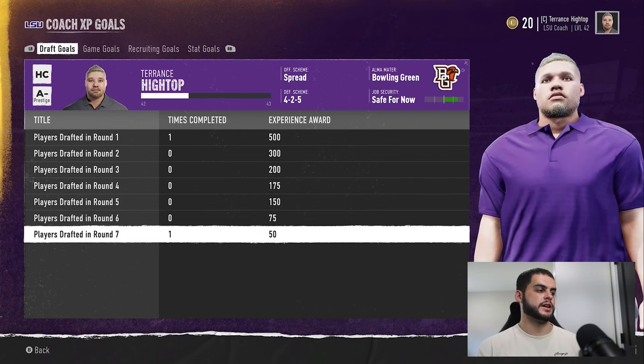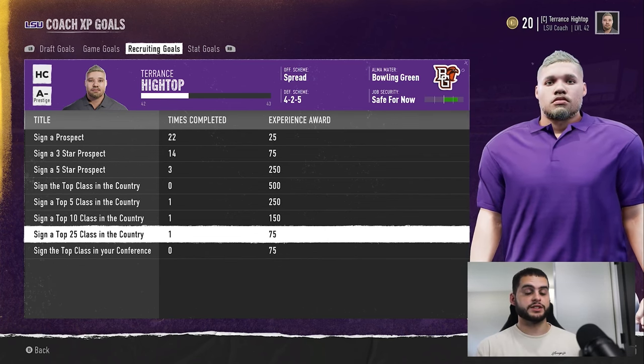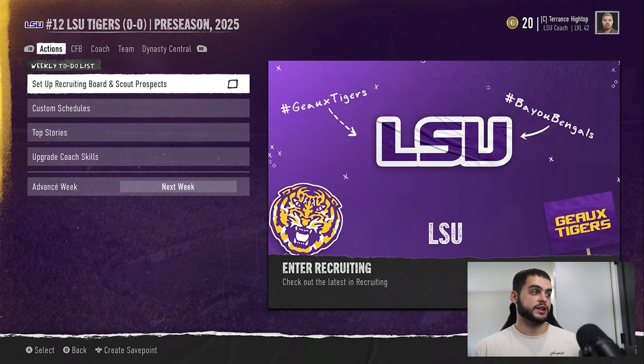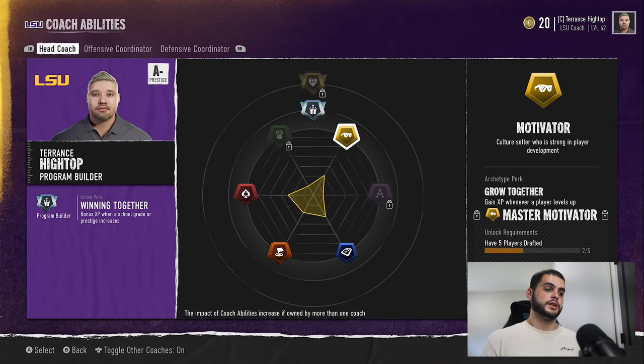That pretty much wraps up the goals. Keep in mind, be watching these weekly, check in, think about getting some three-stars in — it's a great way for XP. XP gives you a huge advantage, especially in this game compared to Madden. In Dynasty, Coach XP and these coach abilities put you far ahead of everyone else. If you're a top program starting from scratch, this gets you back into elite status quicker. If you're a bottom-tier program, it's the difference between signing a decent class and signing no one relevant. It's a grind from level 1 to 50, there are limited points, and you want to get them as quickly as possible.